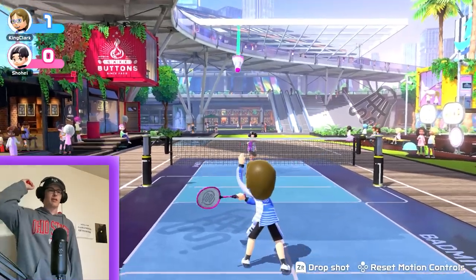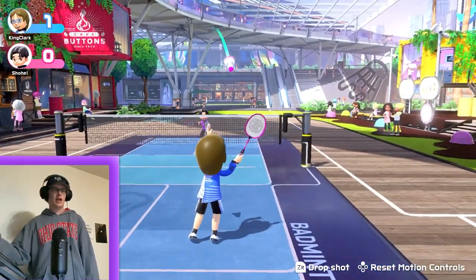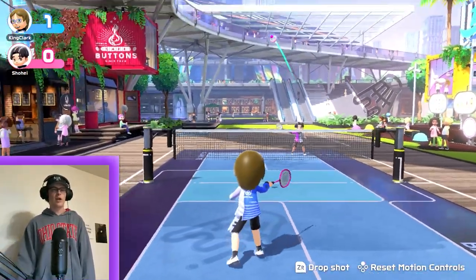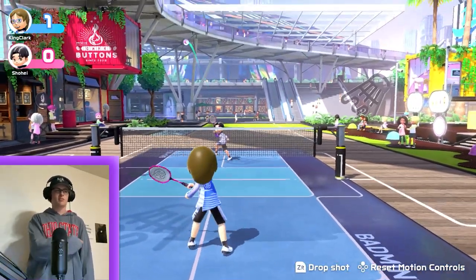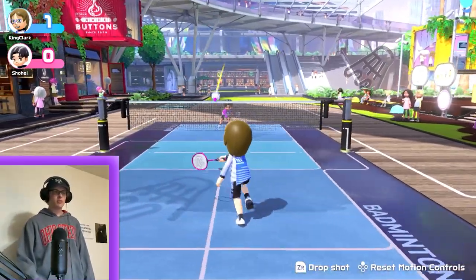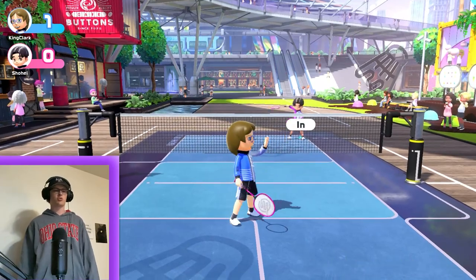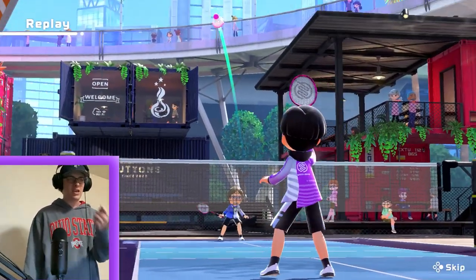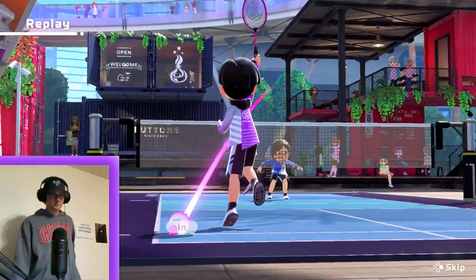Next up: drop shots. Whenever you get your opponent pushed back, try to hit some powerful shots to push him back, then hold ZR and do a drop shot. It says in the bottom of the screen to hold ZR to hit drop shots — you can see it's a little blue fluttery shot that goes up really short and close to the net.